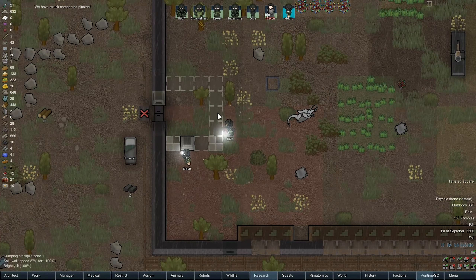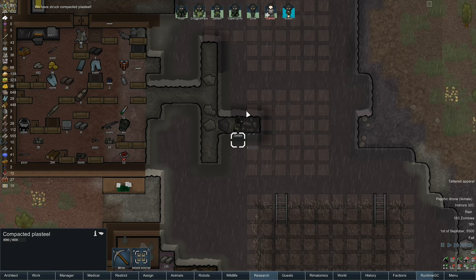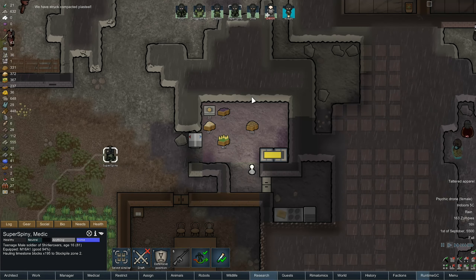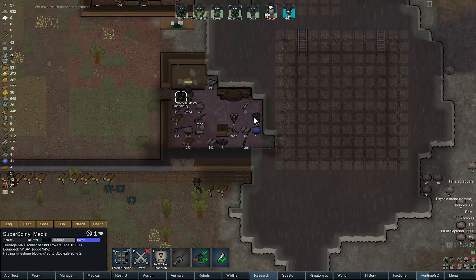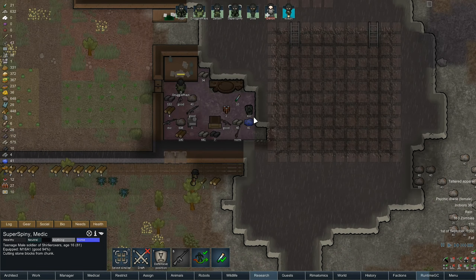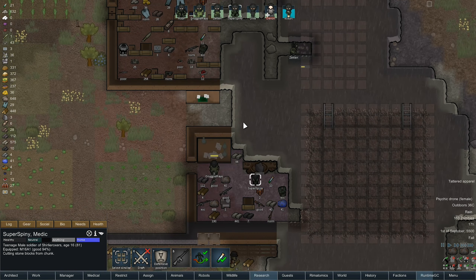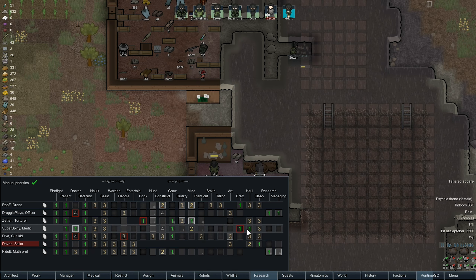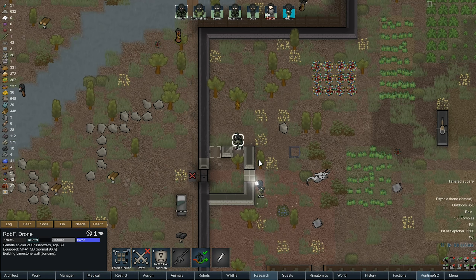Little outer walls getting built there. Oh, got some plasteel — interesting. My super Spiny helping out with the digging now. Not really — making stone blocks, apparently. Which is interesting, because let's look at this. Let's reduce your crafting — I want you to mine rather than craft. I think it's because Rob F is busy building.